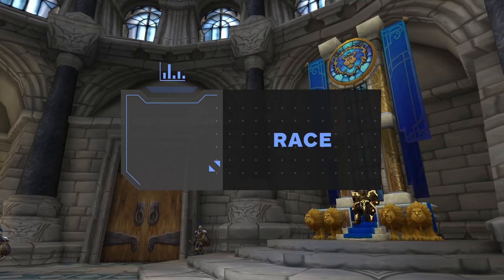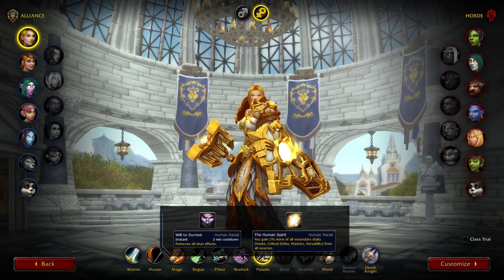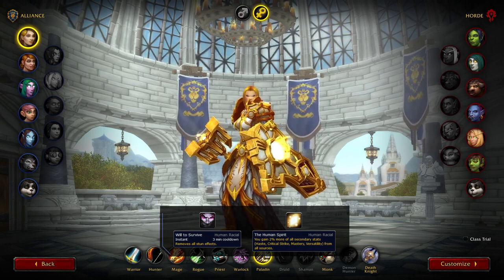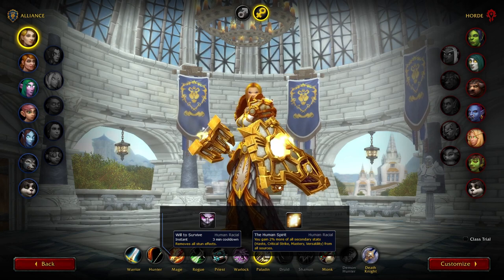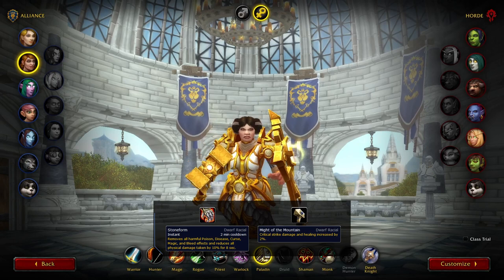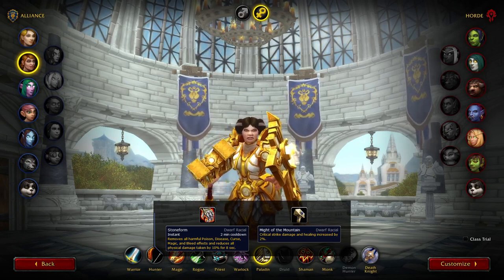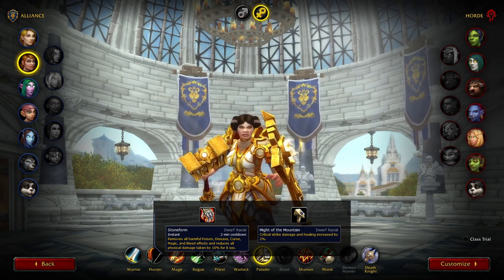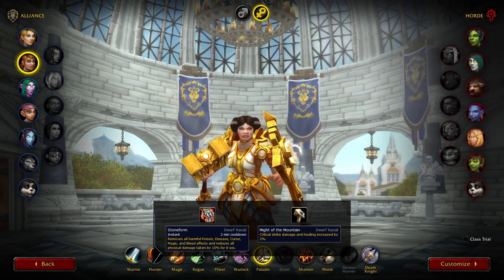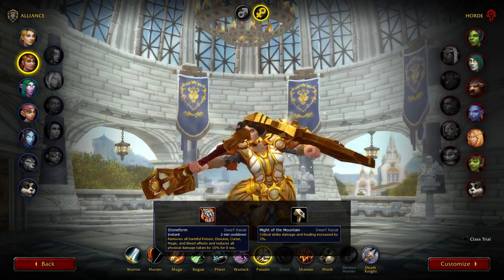With the patch recap out of the way, let's quickly cover the races you should be playing in 9.1, which haven't changed much since our last update. For Alliance, human is still your best choice, since having a stun removal is really important as a holy paladin — being able to quickly break out of CC to use Blessing of Sacrifice or Blessing of Protection is central to your gameplay at all levels. Dwarf is an alternative option, though not nearly as strong, but with the rise in popularity of assassination rogues and feral druids, Stone Form will have higher value. On top of that, the increased crit multiplier from Might of the Mountain has a massive benefit due to the high crit chance of your healing spells.